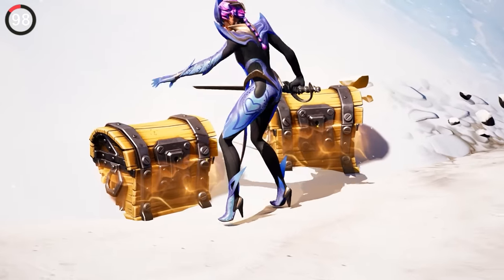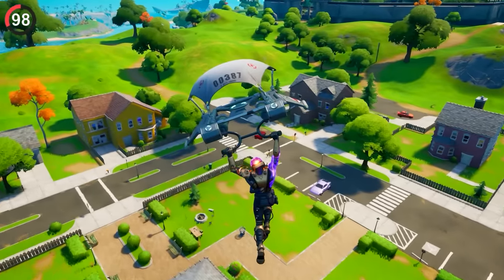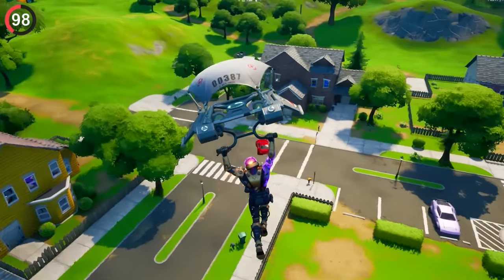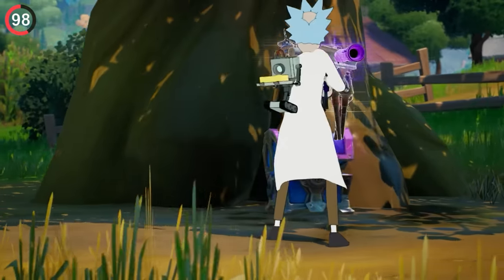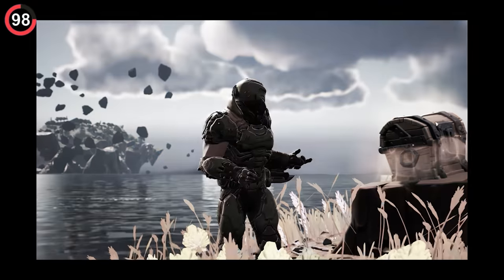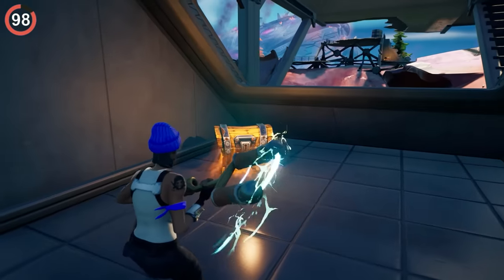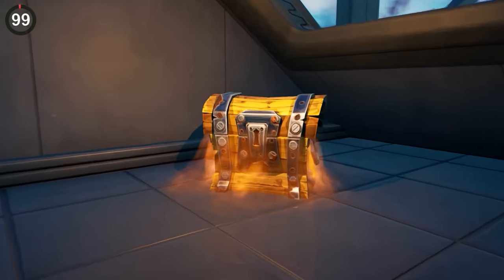I just wish 100% chest spawns were still in the game. This was one of the best features in Chapter 2, allowing us to land at the same place every game and find chests in a guaranteed spot. POIs are more interesting and fun to land at, and nowadays you can land at your favorite place and have literally no loot. But back then, 100% chest spawns let us create our own personalized drop spot that didn't rely on RNG.